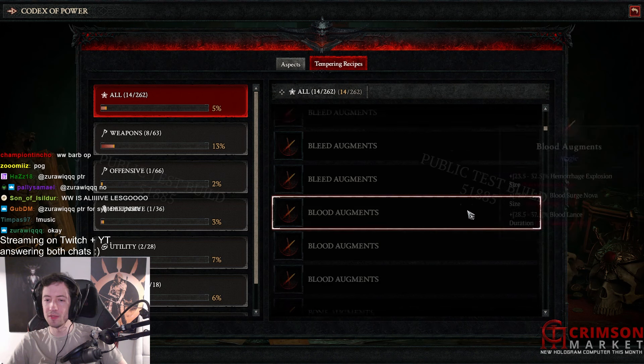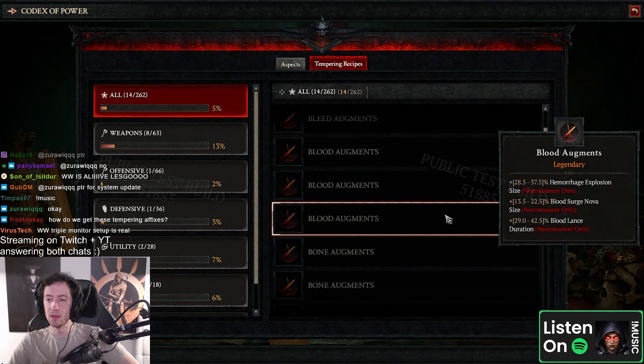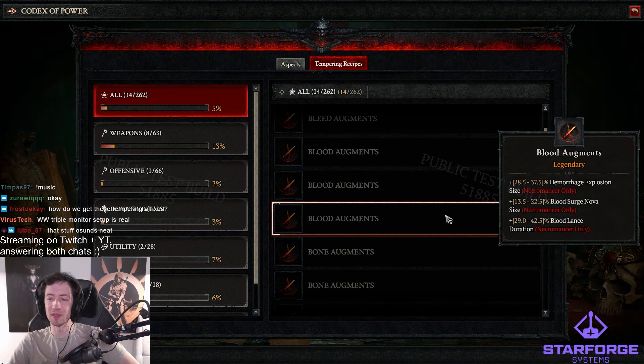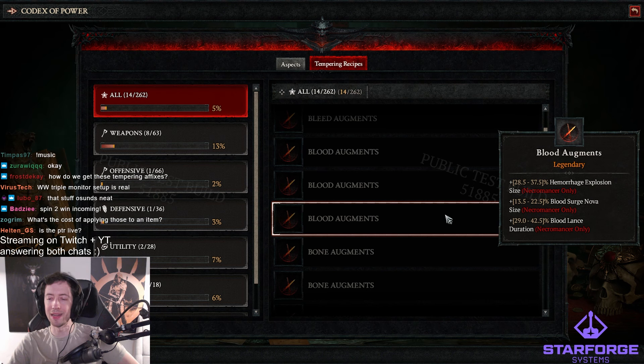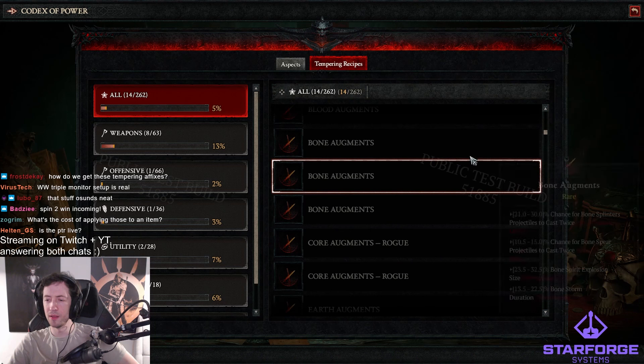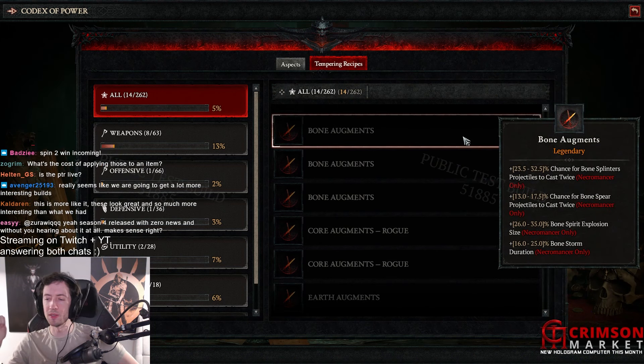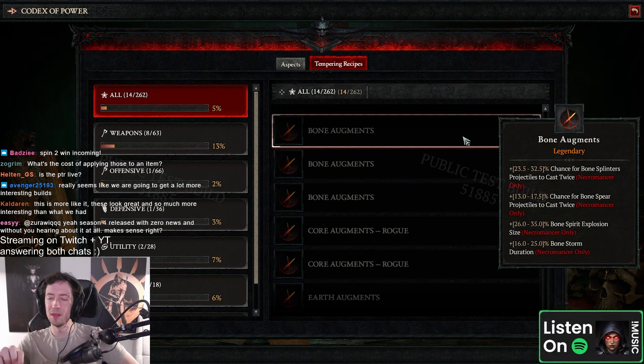This is the same stuff — okay, blood augments. And this is the necro now, so he's gonna go through the entire list. Emerge explosion size, blood surge nova size — that's kind of nice. Blood lance duration — that is powerful. This blood lance is very powerful. Okay, bone — chance for bone spear to cast twice. I wonder if this applies to the minions now. Bone spirit explosion size, that's cool. Bone storm duration is also cool — there's some good stuff here.